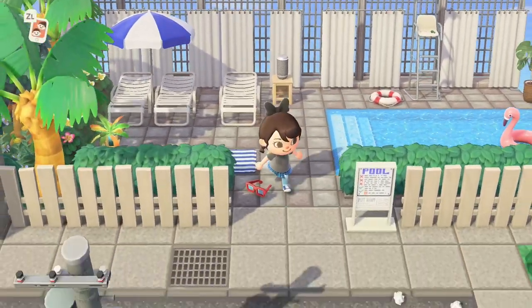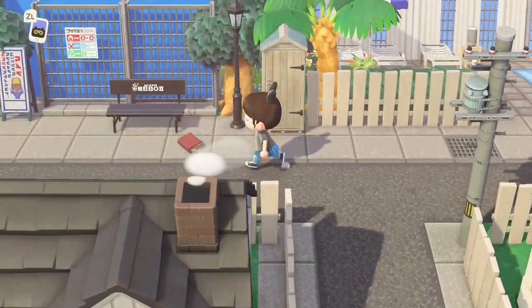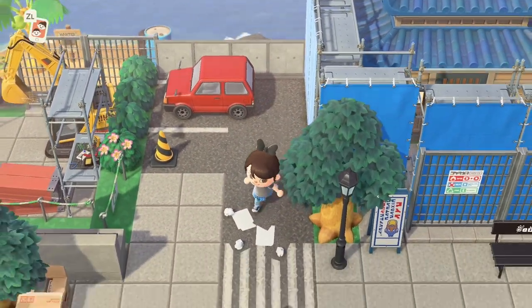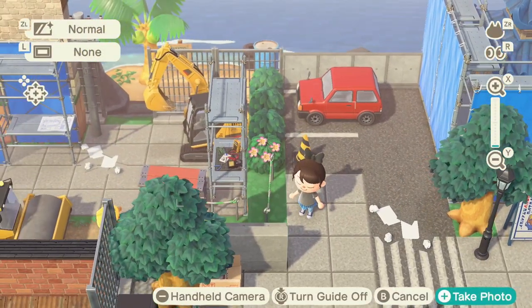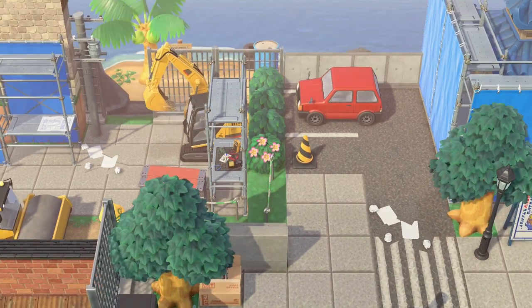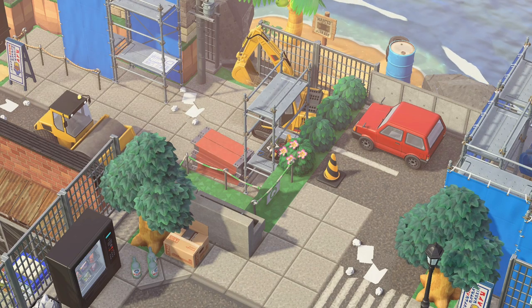Another cute little construction zone area. Oh — see something very very smart. If you guys are looking for a creative idea for a construction zone on your island, how smart is this: she's uploaded her dream on a day where Lloyd is hanging out here putting in a staircase and incline that hasn't been fully built yet. That is so genius! What a great idea to really incorporate into a construction zone. I totally love that — that is so smart.